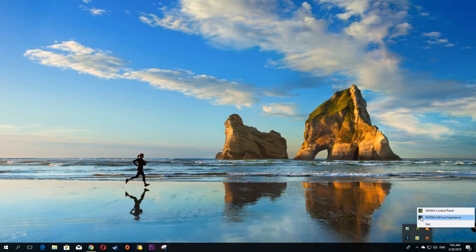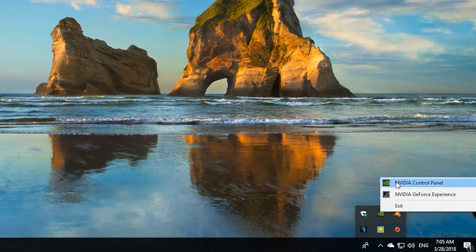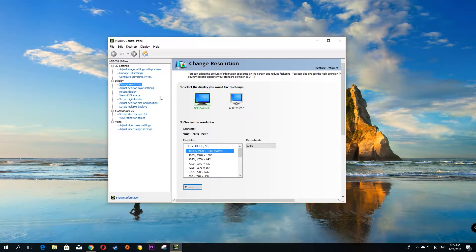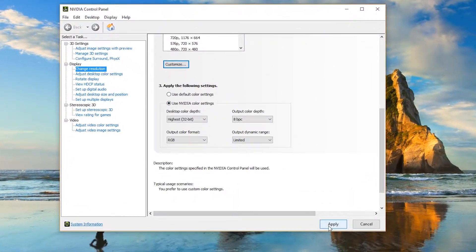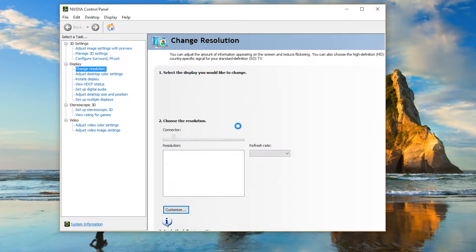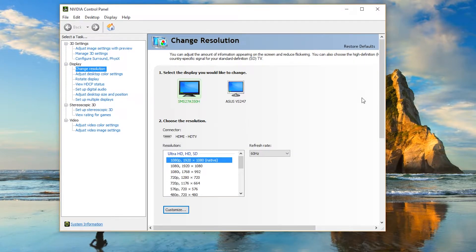All you need to do is go into the NVIDIA control panel settings, click on change resolution under the display settings, scroll down until you see use NVIDIA color settings, select that, then click apply. And that's it! It's that simple.